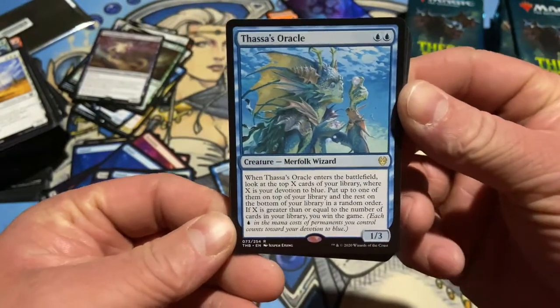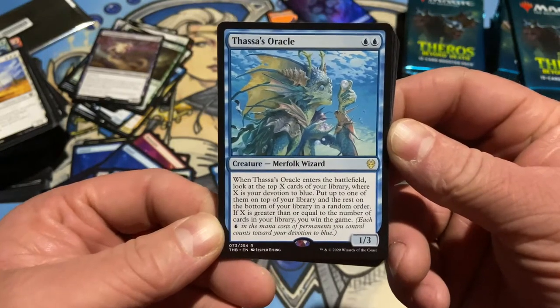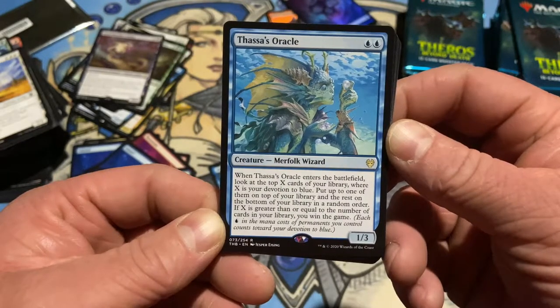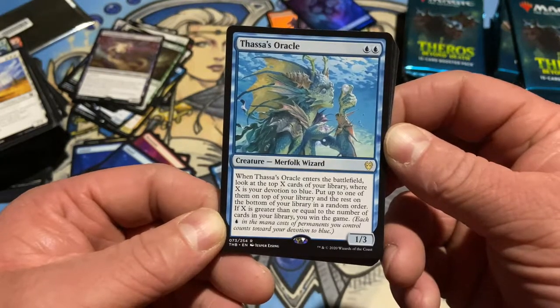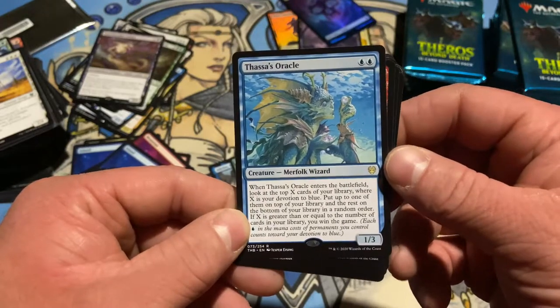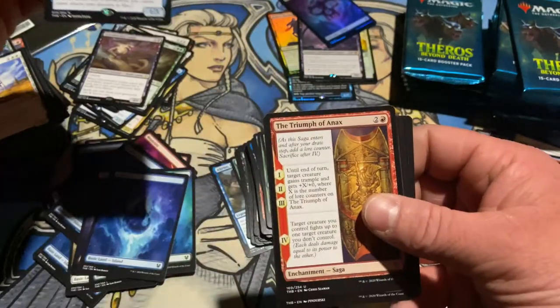And we got Thassa's Oracle — apparently the CEDH community is scared about this one. When it enters the battlefield, look at the top X cards of your library where X is your devotion to blue. Put up to one on top, the rest on the bottom in random order. If X is greater than or equal to the number of cards in your library, you win the game. Lab Man, Jace — thing is, this is an ETB, so once it enters and even if it dies, the ability is still on the stack. That could be a little scary. And we got our next saga.